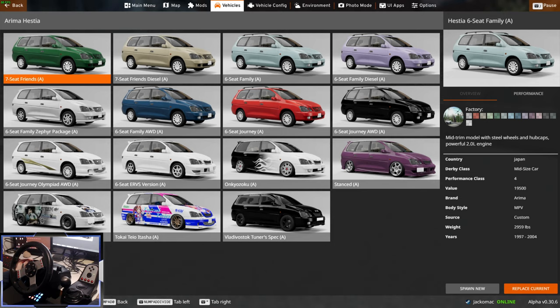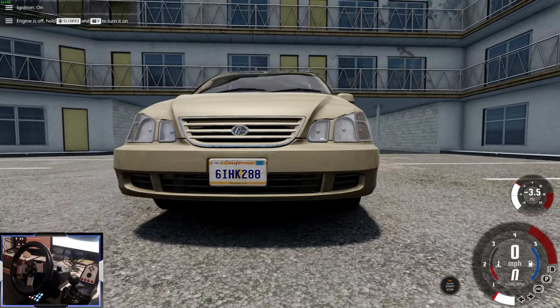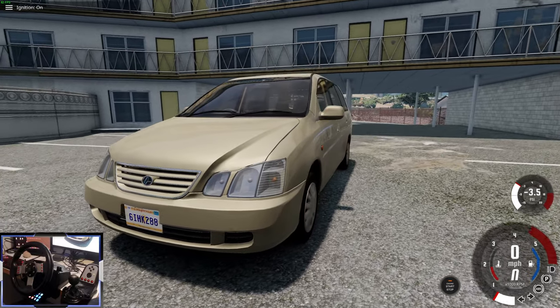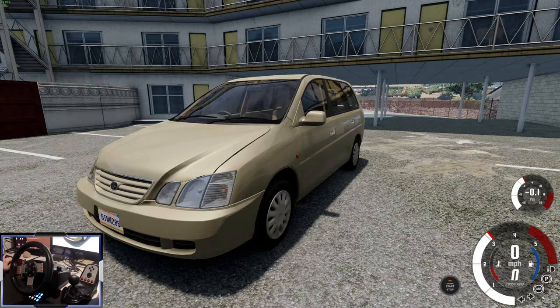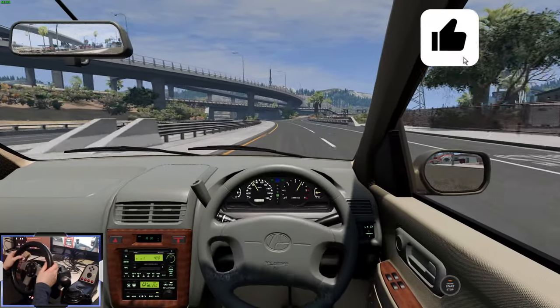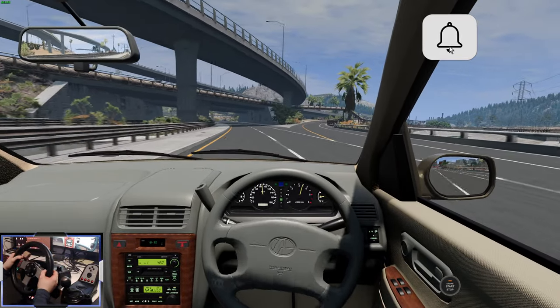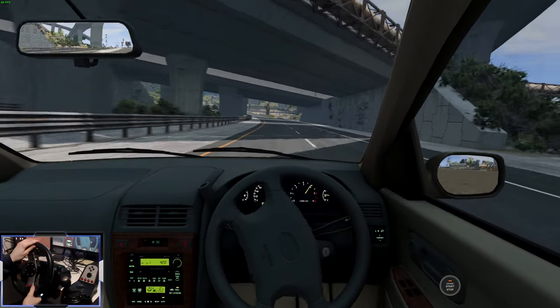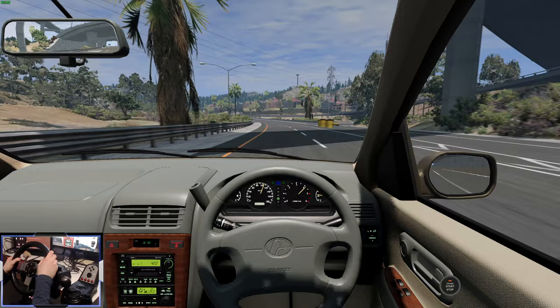There are 15 different configs in this mod. Let's check them all out, starting with the diesel — a 2.2 litre diesel. Listen to this. It sounds a bit rough; that's definitely a custom noise. But when you rev it up it sounds just like a normal diesel, it just idles so rough. We've got a turbocharged diesel that delivers quite a bit of torque. It's definitely not as fast as a 2 litre petrol, and it feels a little bit heavier, which is realistic — diesel engines do weigh a lot more.